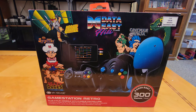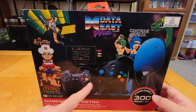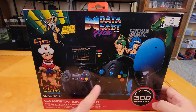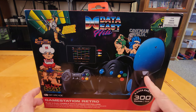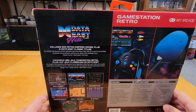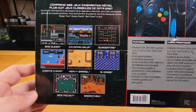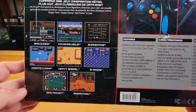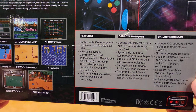Here we have the box of the GameStation Retro Data East Hits Edition. It's a decent looking box, I guess. It shows you what you get with it — a PlayStation-style controller, what looks like an Xbox-style controller, and a paddle like they have with a Wii. On the back, you see more images of those and a listing of the games — the Data East games that come with it. Features include 300 retro games plus eight memorable Data East titles.